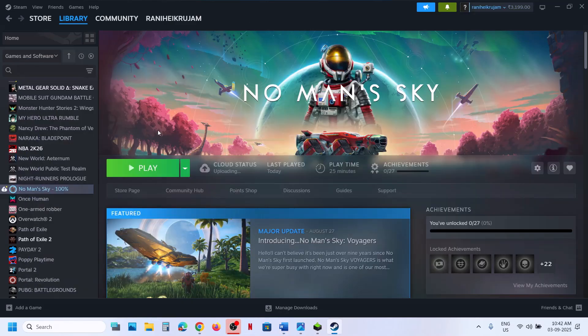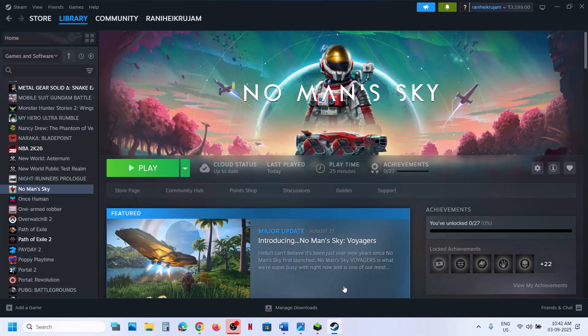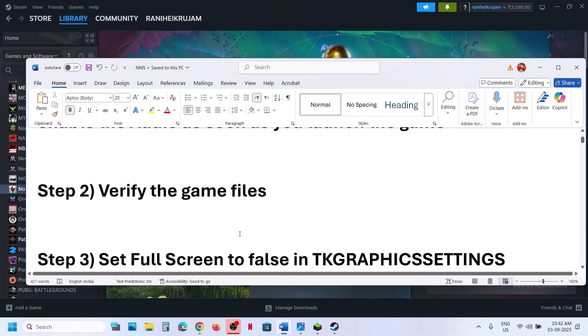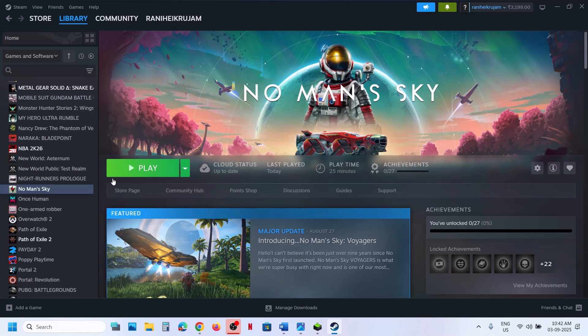To verify game files, right-click on the game, select Properties, go to the Install Files tab, and then click on Verify Integrity of Game Files. Once the verification is 100% complete, launch the game and check. If still not working, the next step is to set fullscreen to false in graphic settings.